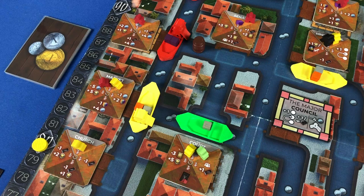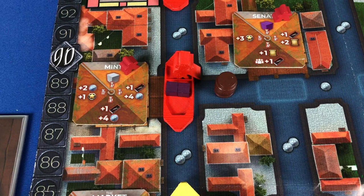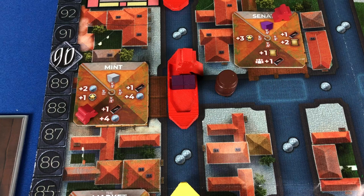The red player decides to move on, but before moving forward they check to see if they have an assistant on the building. Since they do have an assistant on the top action, they take that action and collect a gray resource. If the assistant is on a further-ahead spot, the player can take all actions listed previously on the building as well.